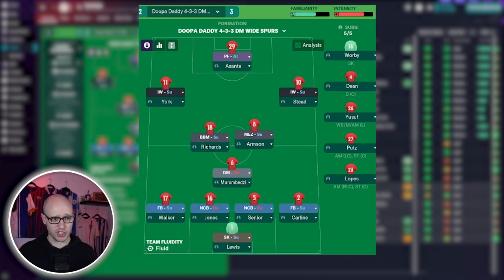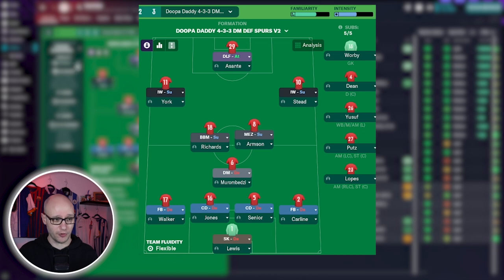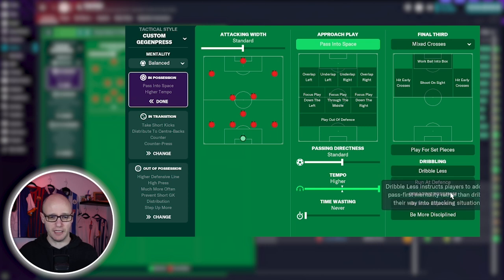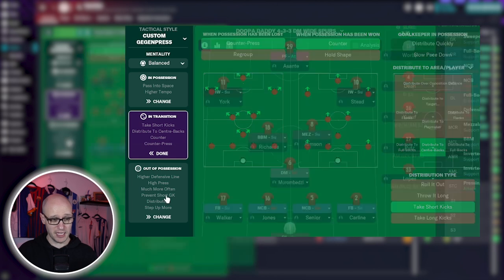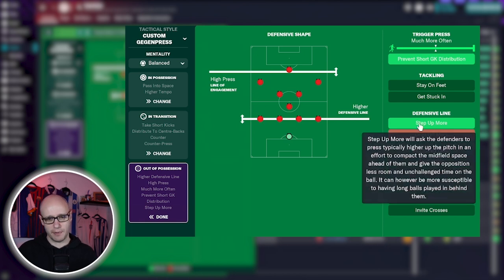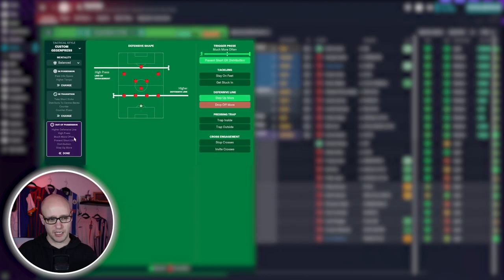Looking at our tactics, I've imported version two of our cautious tactic created in our Tottenham save. In our starting tactic I've changed the mentality from positive to balanced, and in possession I've removed 'dribble run at defence.' I want to think logically about how I want my team to play and how the FM23 match engine works. In transition and out of possession we've kept the same, but I want to keep the high press with a high line and might trigger press much more often to keep shape.